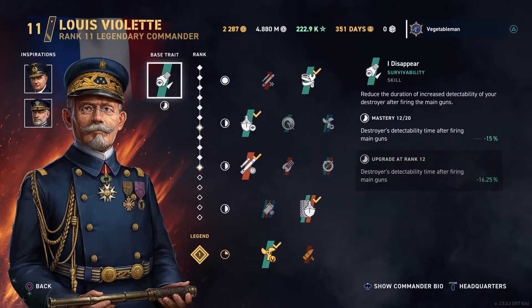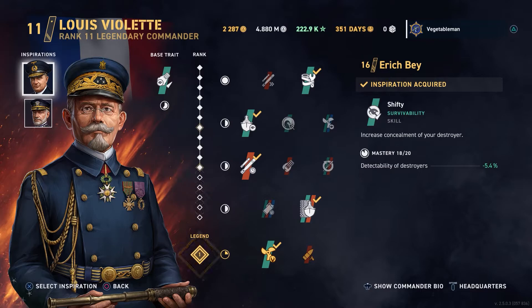I consider that to be extremely valuable for the French destroyers because you don't have smoke. You will need to open fire and get spotted reasonably often, and the sooner you can become unspotted again once you're finished firing, the better. So from the time you fire and become spotted within your firing range to the time your detectability shrinks back down to your normal range is reduced by 15%. You want to be able to disengage as quickly as possible, and concealment really helps that.